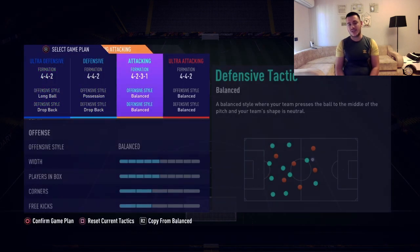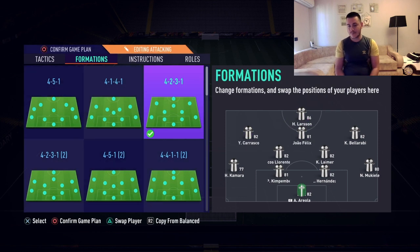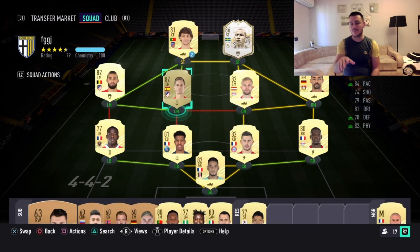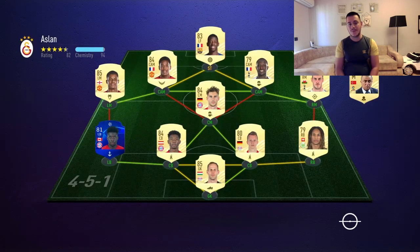A 4-2-3-1 is the formation I'll be using, and he's going to play as my lone striker with instructions to 'get behind' and 'stay forward.' This is my team — just a normal team that I think I'm going to use this week and really have fun with.